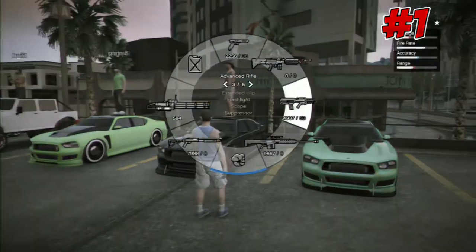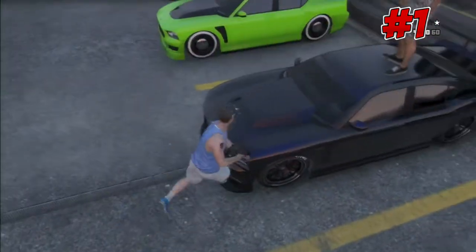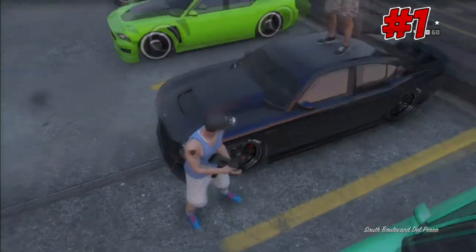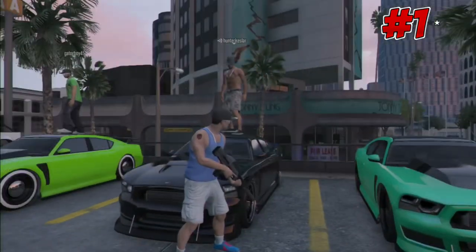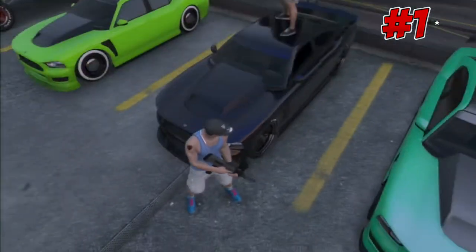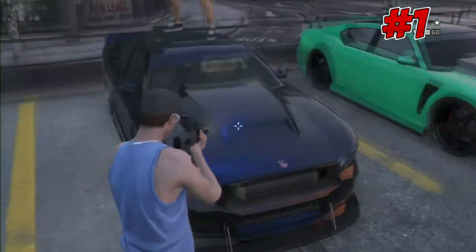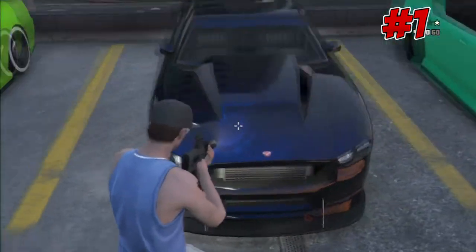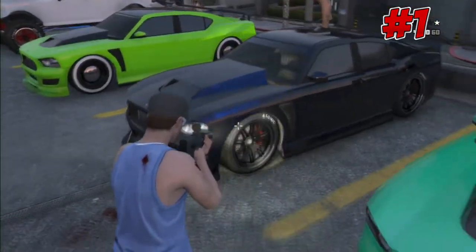Alright Hunter, let's see - he has a nice dark blue with blue pearlescent. That's dark blue. Oh yeah, it looks nice by the way. I like the wheels though, you blacked it out, I like it.